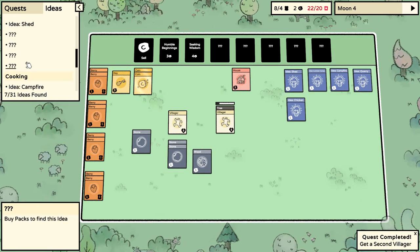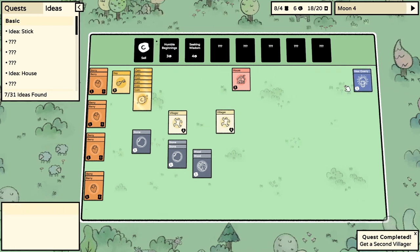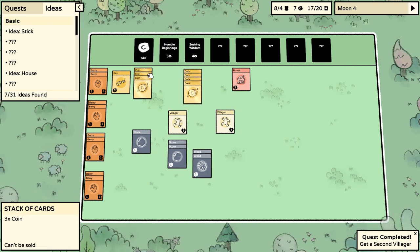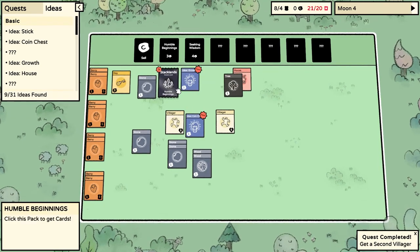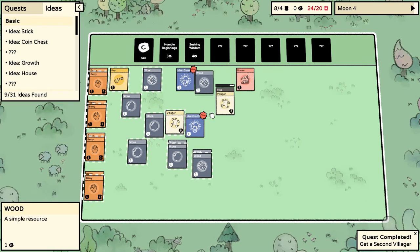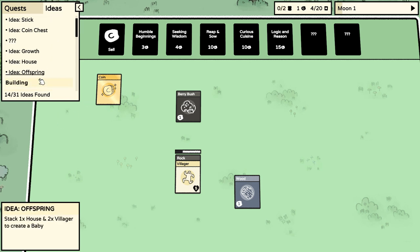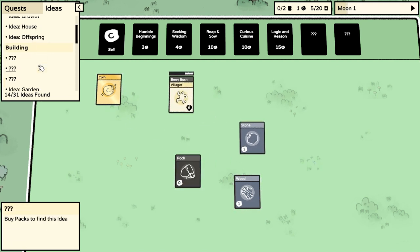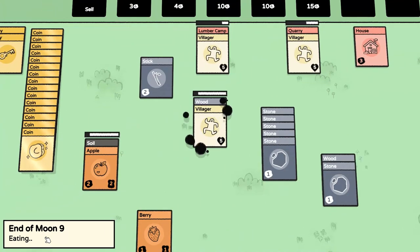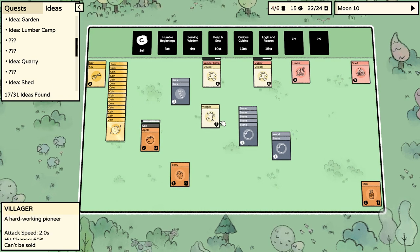Ideas are more or less a tech tree, where they'll tell you what combo of items in a stack can be put together to make new items. Although some items — maybe not all — don't require you to unlock the idea before you can make the item. So if you guess, get lucky, or experiment, you can make items before you technically unlock them. And once you unlock them once, when you die in future runs, they'll still be unlocked for you — which is really nice and an example of the roguelite elements throughout the game. Many of these ideas unlock buildings, which either allow you to access new elements of the game, expedite or even automate procedures, or give you a consistent way to access certain resources.